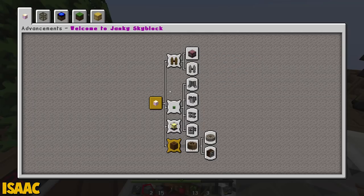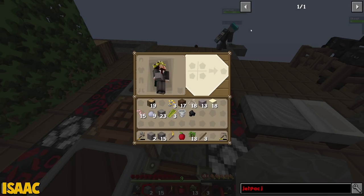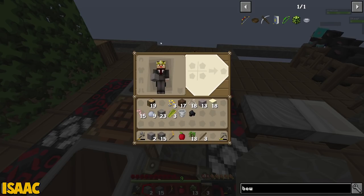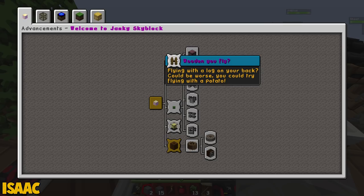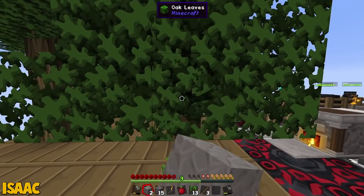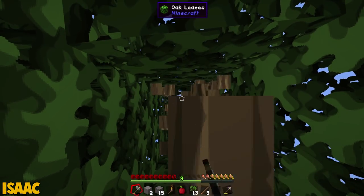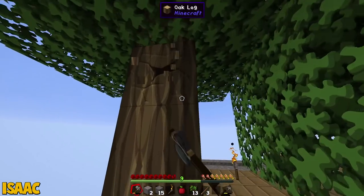I also noticed, Nick, if you press the L key again, one of the first quests is a jetpack. I think jetpacks are a little bit away from us right now. I don't think we have what it takes to make this right out of the gate. It's a wooden one, isn't it? Do you hover over it? Flying with a log on your back could be worse. You could try flying with a potato. I have a feeling it's mostly just going to use a lot of power and be very slow to ascend. It's essentially like a glorified jump by the time you go through its battery. It's like having a coffee, essentially.